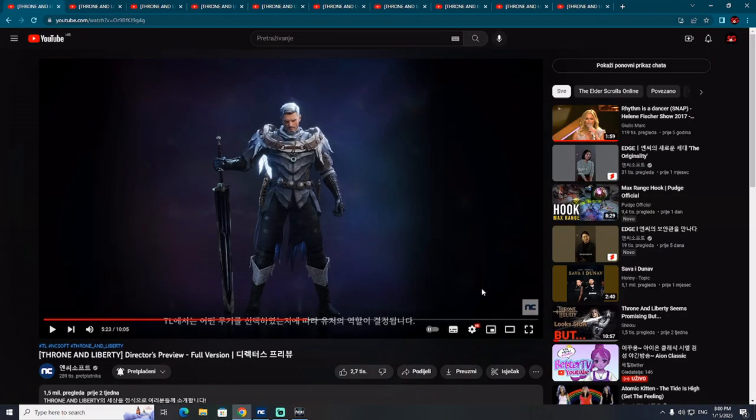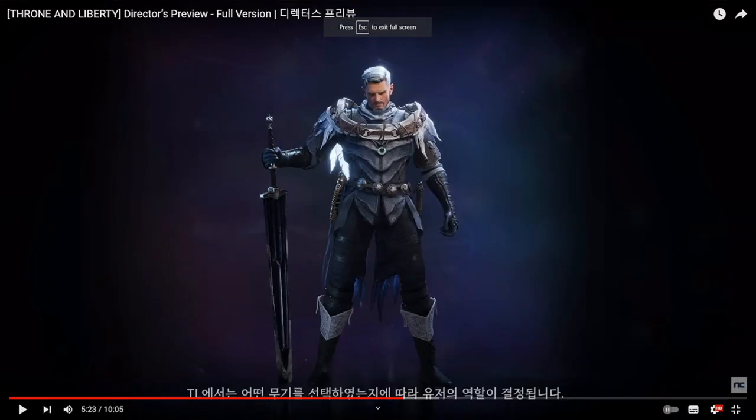Another character here, also seen during the director's preview, is holding what appears to be a big sword or greatsword in one hand — this is just a stance, not a combat pose. On the waist, you can also see two daggers or short swords. This character clearly represents a melee combat style.